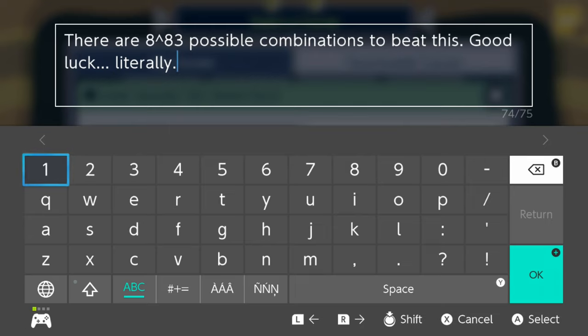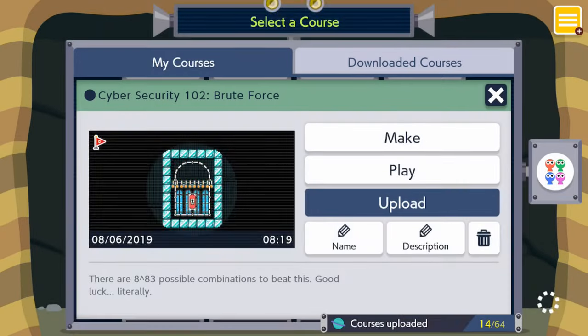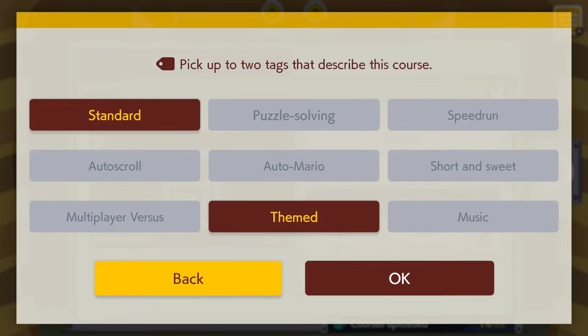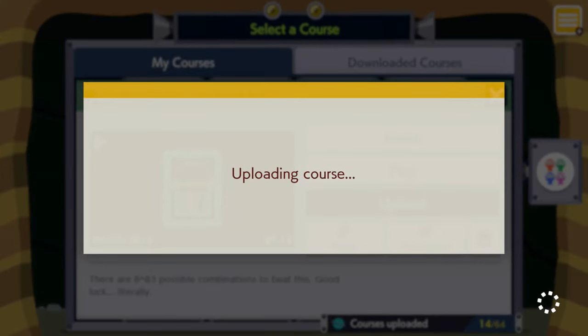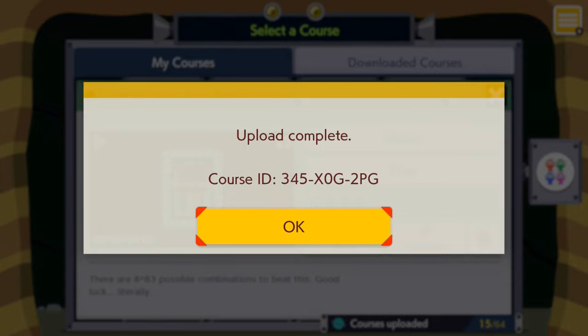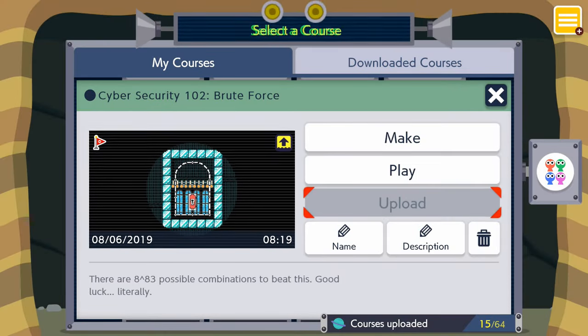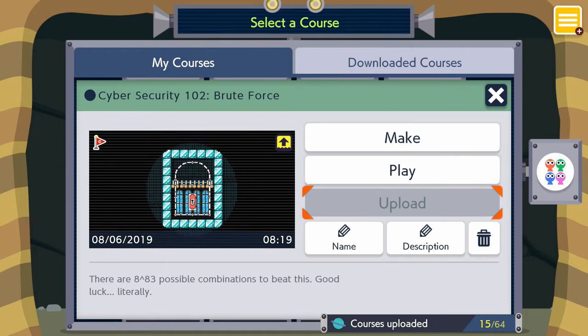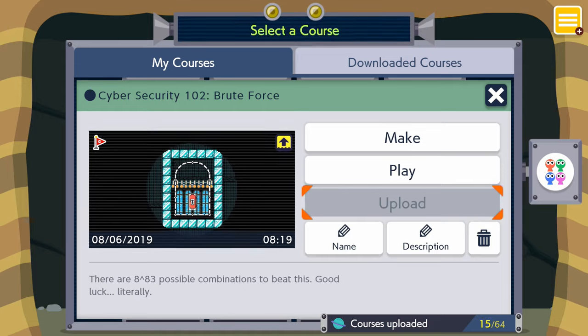There are 8 to the 83rd power possible combinations to beat this. Good luck — dot, dot, dot — literally. That is correct. If you beat this level, you cheated. Short and sweet. Or you got the code from the person that cheated. Or they had an update that allowed you to look at levels. Because there is no way anyone is doing this legit.